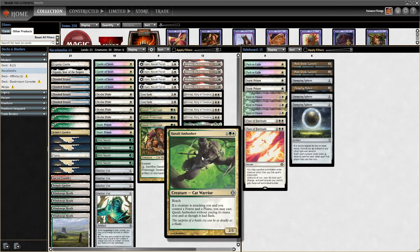We have Qasali Ambusher — three mana, one green, one white, one colorless. If a creature is attacking you and you control a forest and a plains, you may cast Qasali Ambusher without paying its mana cost and as though it had flash. This is very good especially against early attacks from, say, Ragavan or Ocelot Pride. It's a very interesting trap against those kinds of decks, and it's also a cat.